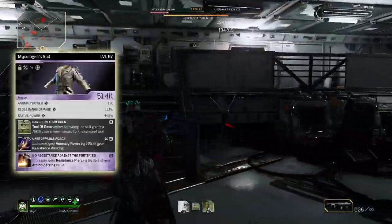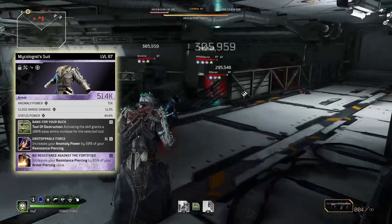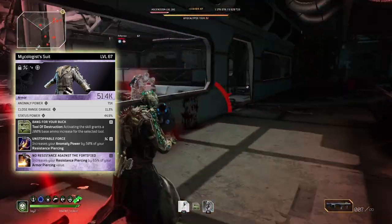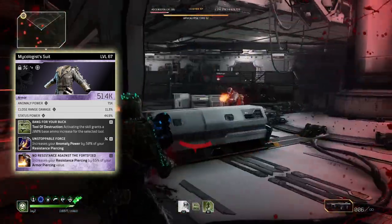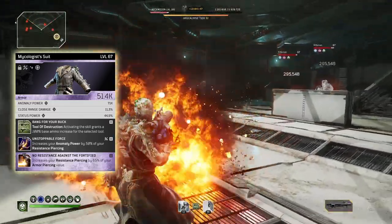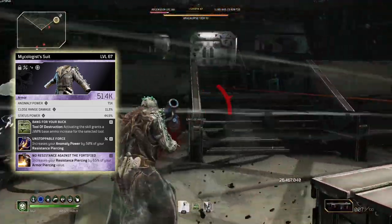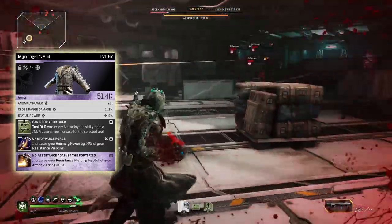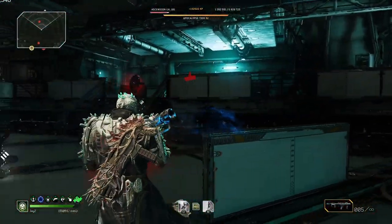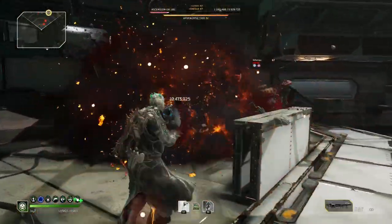For the chest, I am using an epic piece with the important mod bang for your buck. This mod is absolutely crucial otherwise neither your launcher or your minigun can sustain the ammo until your fixing wave has completed its cooldown. Then we have the two really strong mod combo: unstoppable force as well as node resistance against the fortified. You will get bonus resistance piercing based on your armor piercing value and the other mod will give you a bonus anomaly power based on your resistance piercing. These both work really well together, which is why we get a weapon with armor piercing so it can increase our resistance piercing and in fact our anomaly power as well.